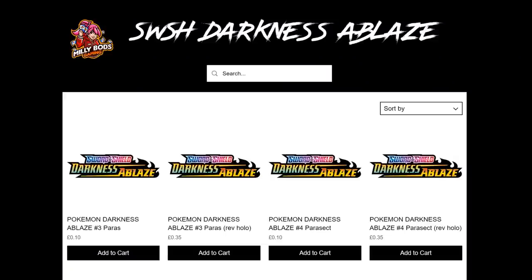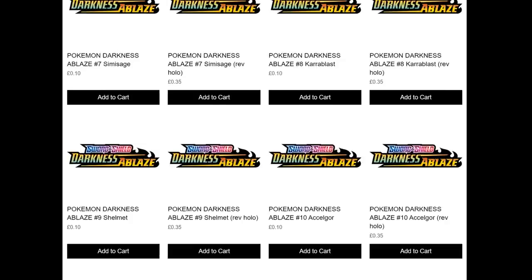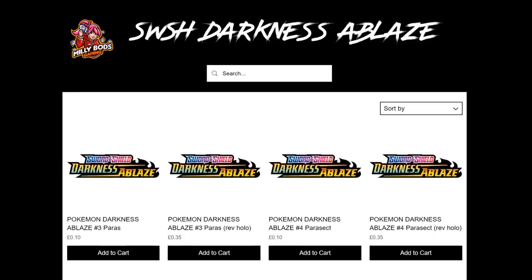MillibotsGaming.com is the best place for you to find all the Darkness Ablaze singles you might need for your upcoming decks — any Eternatus, anything you need. Make sure you get it at MillibotsGaming, and when you're checking out, use the promo code for 5% off your final purchase.